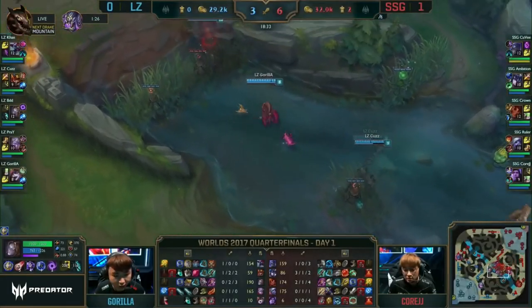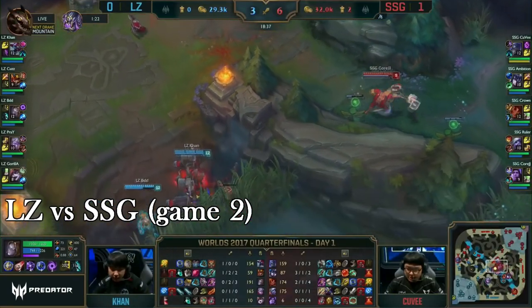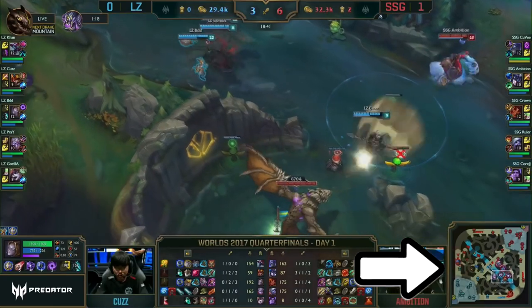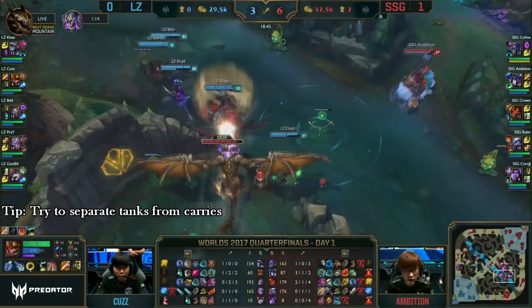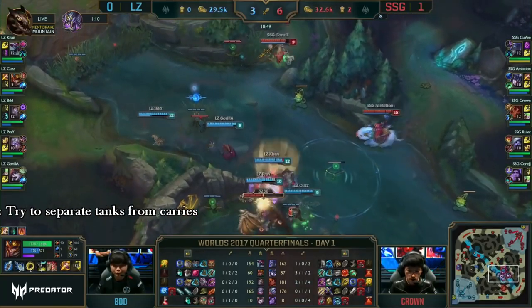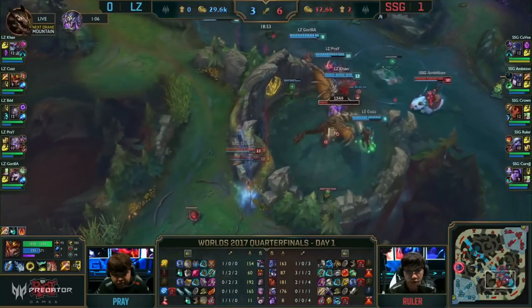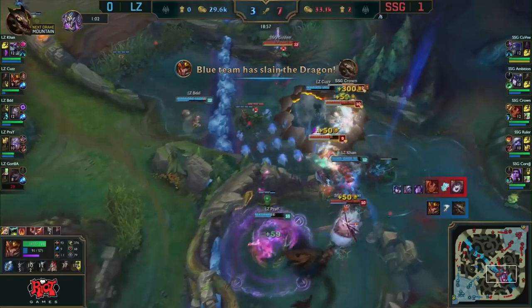The first showcased ultimate is in the quarterfinals second game where Samsung Galaxy defeated Long Zoo. Watch how Crown paths around the map and positions so he separates Orianna from the rest of her team, rendering her useless for the entire fight. This is a recommended strategy to try in ranked games in late game when your damage falls off and you need to create some utility with your wall.